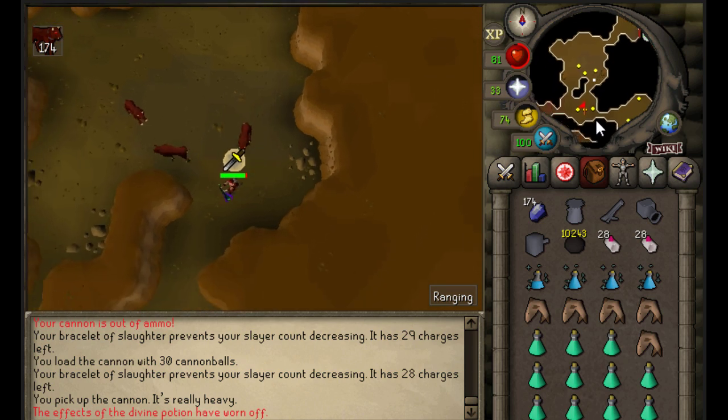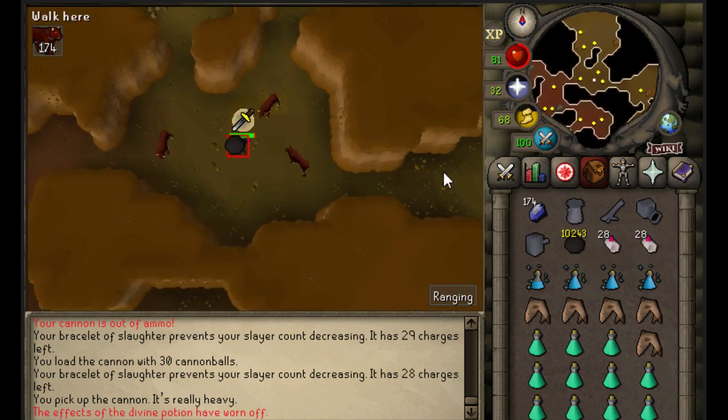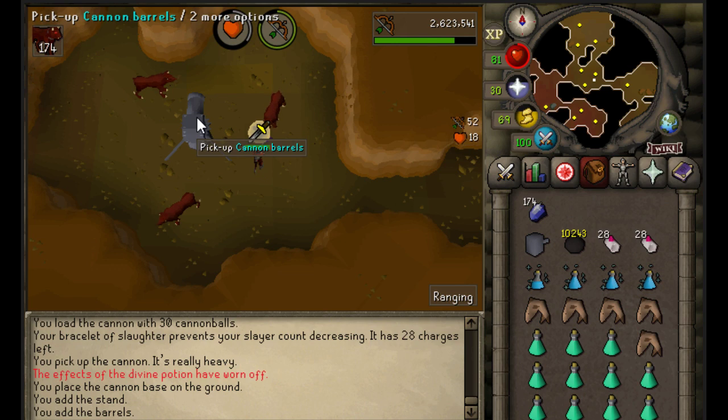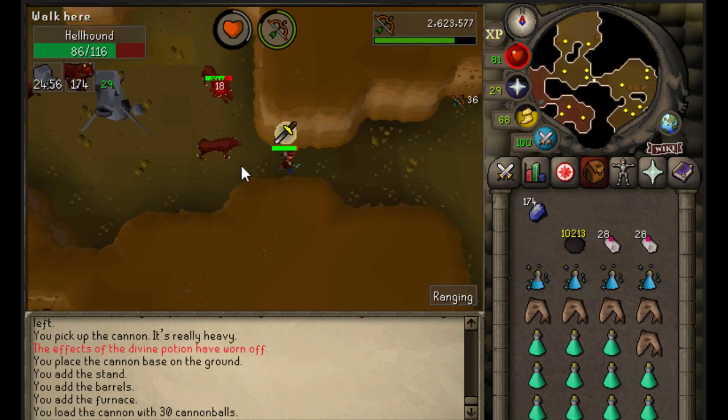Put on your protect from melee and, right here, place your cannon down in this exact spot. Fire it up and then stand in this spot.